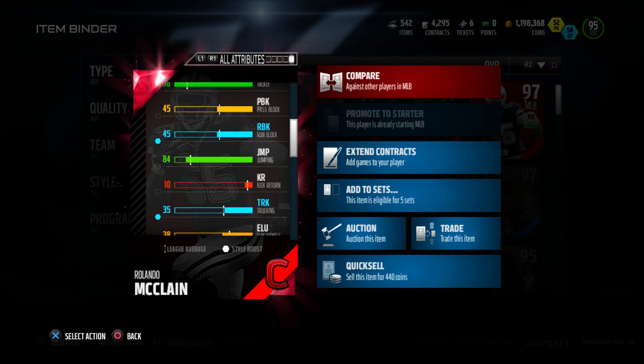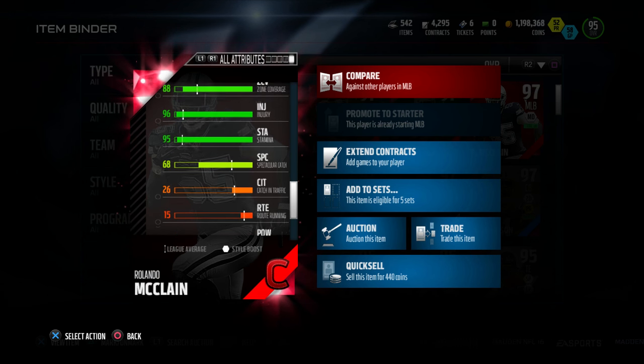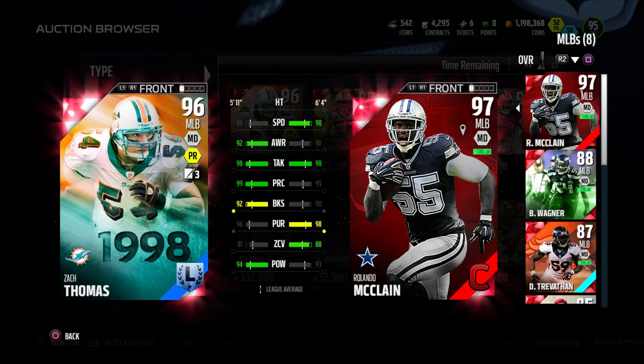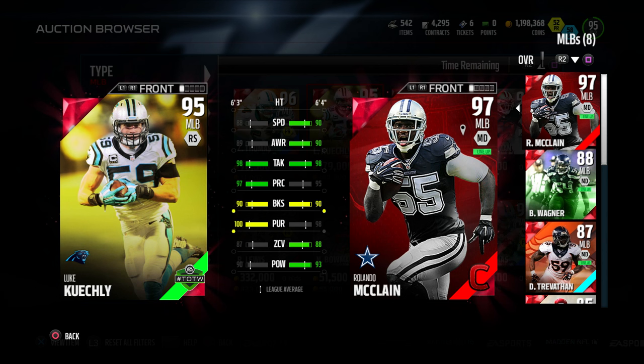The attributes show this guy has 90 speed, 95 acceleration, 95 stamina, 98 pursuit, 98 tackle, and 95 play recognition. Let's not forget this guy is six foot four with 84 jumping. When you compare him to other middle linebackers in his category, you will always see that he beats out most of the linebackers with that speed and tackle.